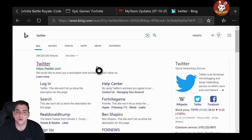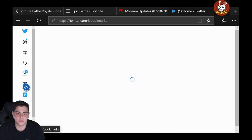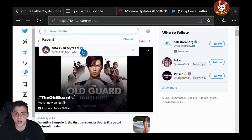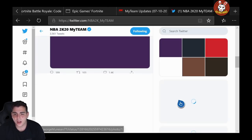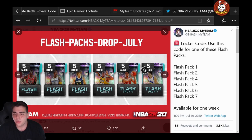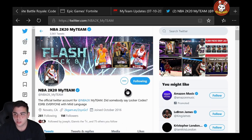Let's get over to the locker codes on Twitter real quick. Something crazy is going on. Here are some locker codes for you guys. The first one just dropped — the code is: flash-pack-drop-july.